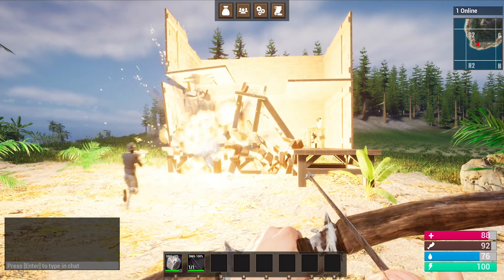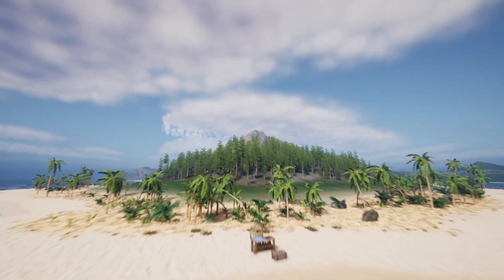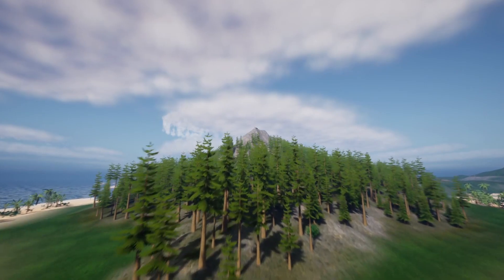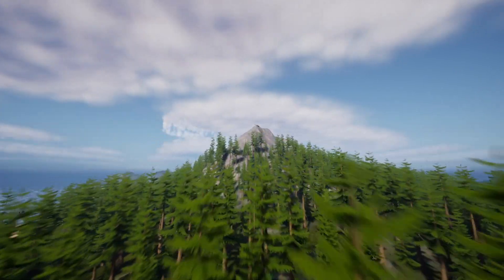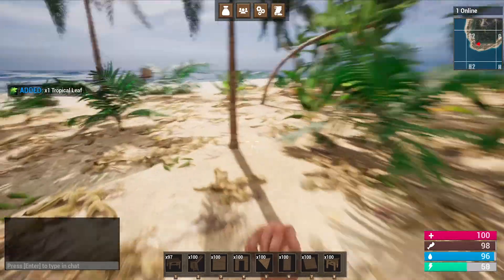We add a raiding system where you can attack other players and raid their bases for loot. Then we create this open world map that has different biomes, procedural foliage, and each tree, rock, or bush that you see on this map can be harvested for resources.